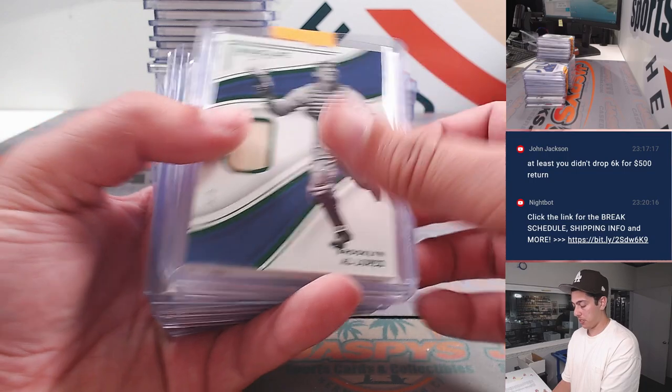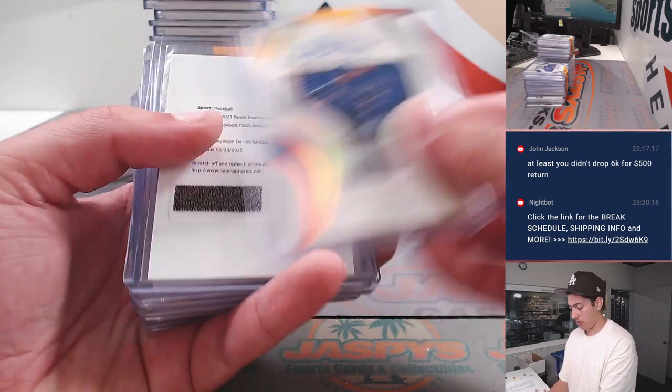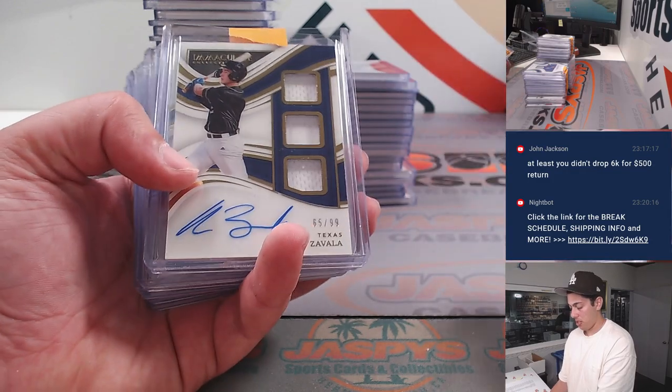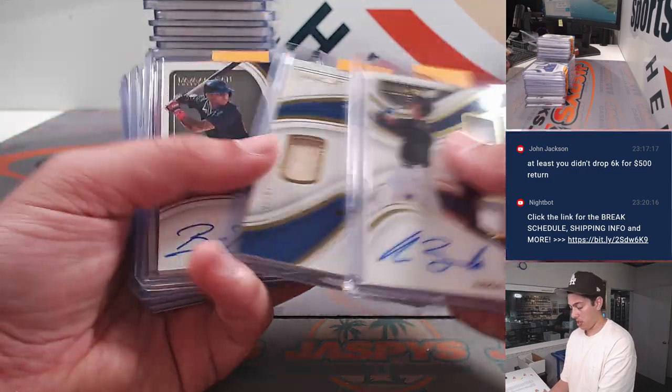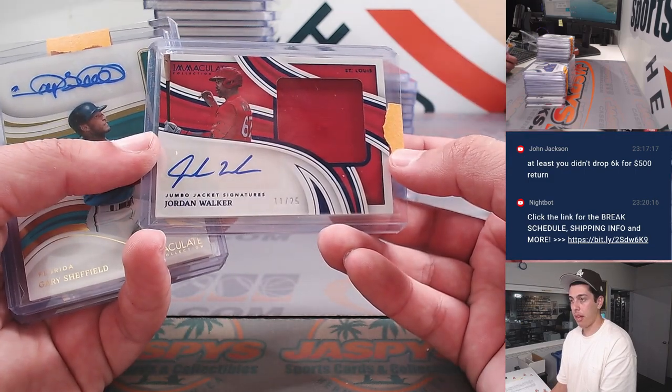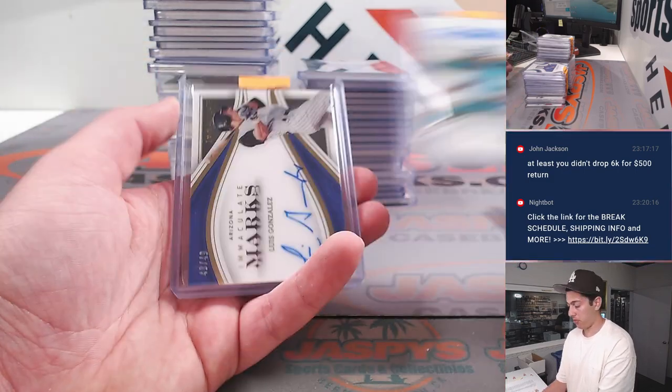Starting off with the Al Lopez Relic to 5. Gavin Stone. Davidson De Los Santos Redemption. Zavala. Don Hoke. Rochillo. Jordan Walker. Patch Auto to 25. Gary Sheffield — pretty cool.